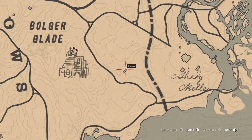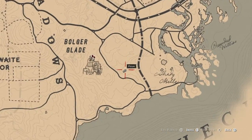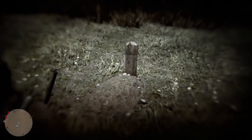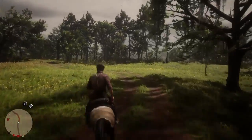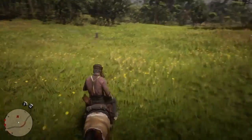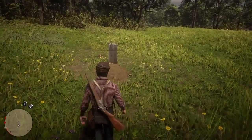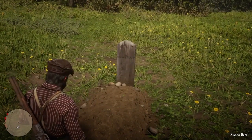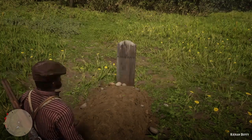Next I'm going to show you guys is Kieran Duffy. Go right here exactly where my player is at — it is right under Rhodes and right of Braithwaite Manor. You can see Saint Denis and this little picture marker. Put your marker exactly where mine is and then go find his grave and inspect it like you did the other one, and continue on with the grave sites.